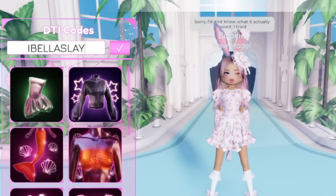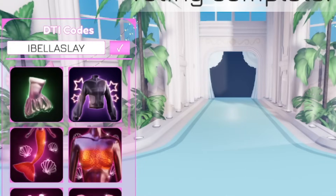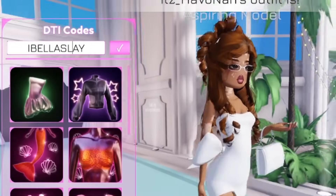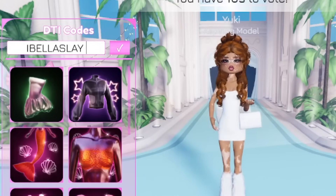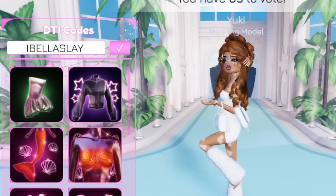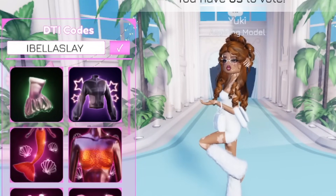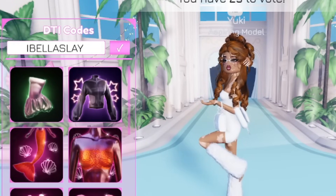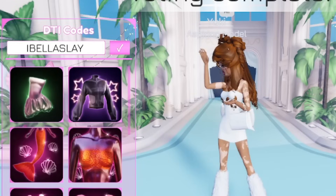Next code is 'ibailaslay' — let's go ahead and redeem this. This one should give you free hair, which is nice. Redeem that code right here.